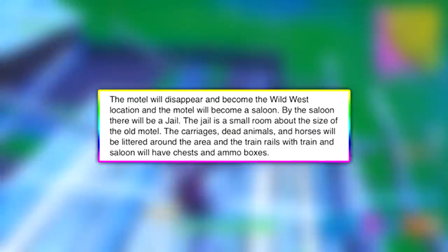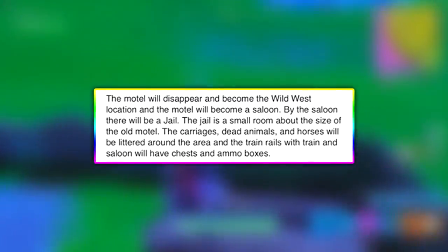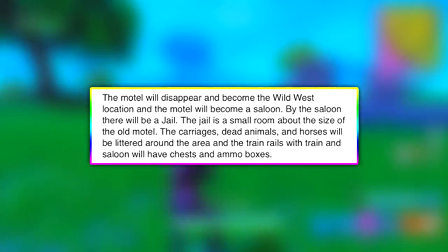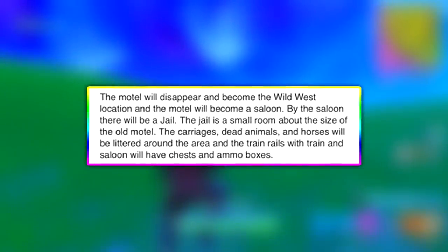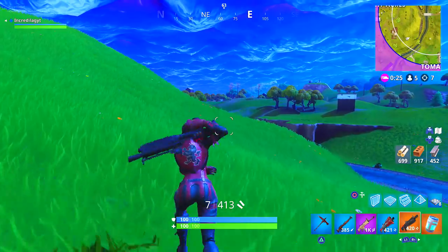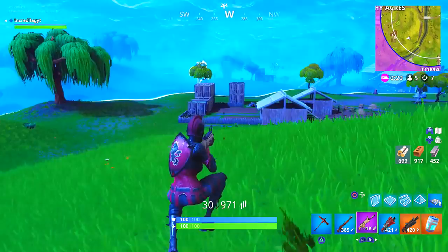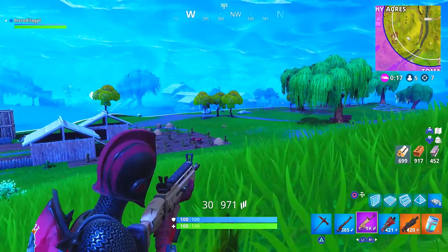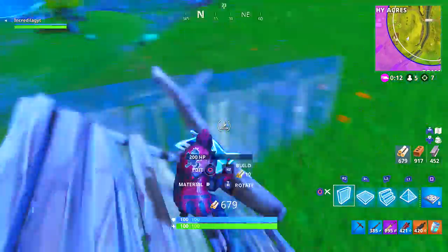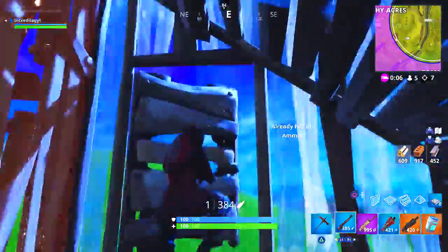The motel will disappear and become the Wild West location. The motel will become a saloon, and by the saloon there will be a jail — a small room about the size of the old motel. Carriages, dead animals, and horses will be littered around the area, and the train rails with a train and saloon will have chests and ammo boxes. Let me pause here — the dude made this post about a month ago before any of this new information about Season 5 came out. In that last paragraph, he said carriages, dead animals, and horses, talking about the whole Wild Wild West area.